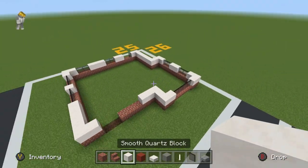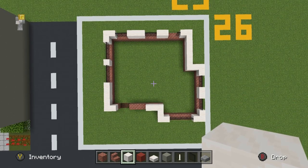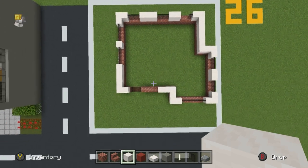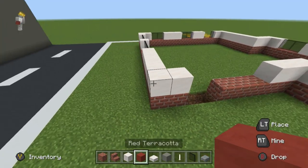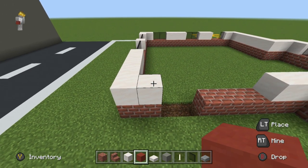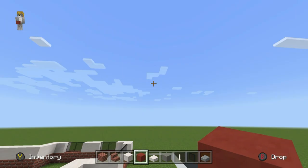So when I said we're laying out the details of the build, we've basically set all of the window areas. What we're now going to do is on top of the quartz area place red concrete — or actually, I found it a bit vibrant, so either red terracotta or red concrete, it's to your taste. I'm going with the red terracotta.